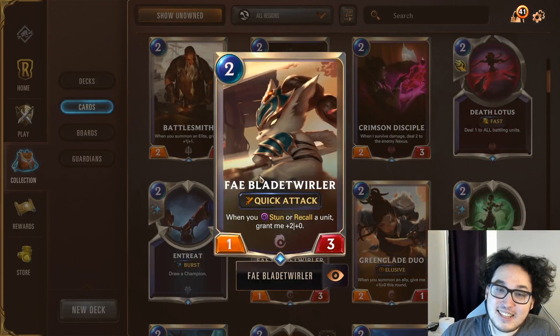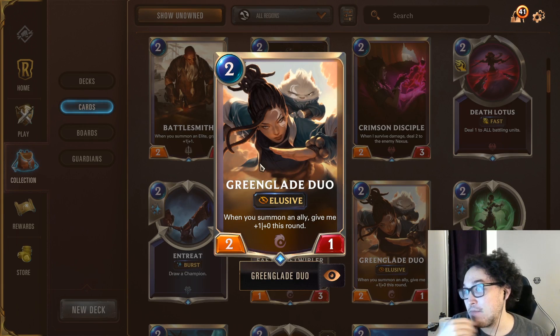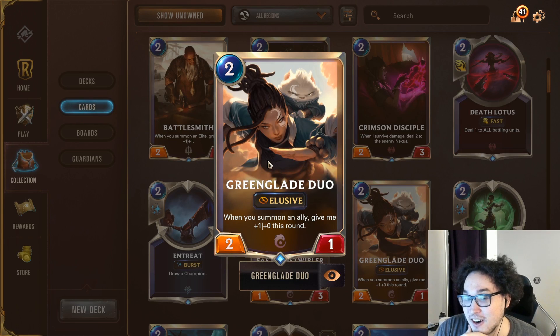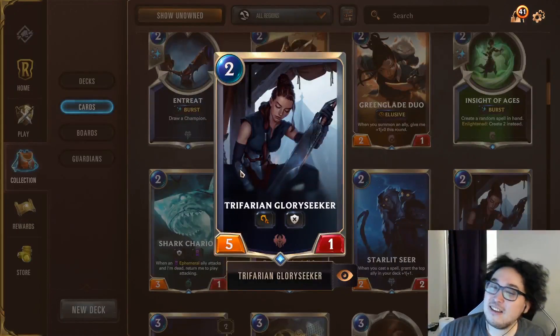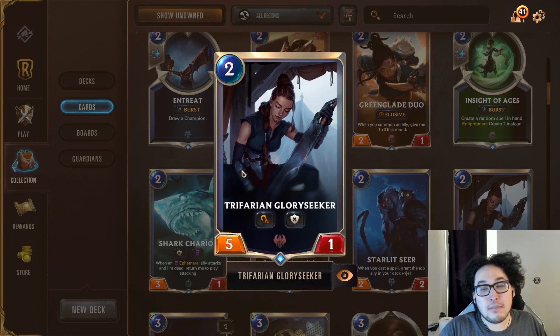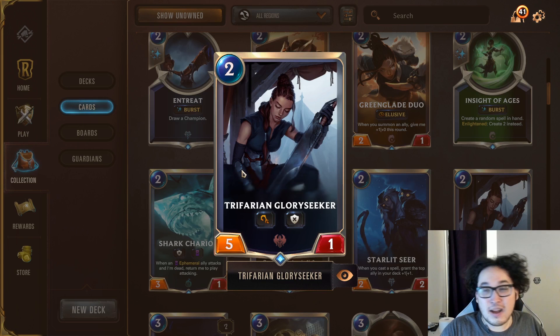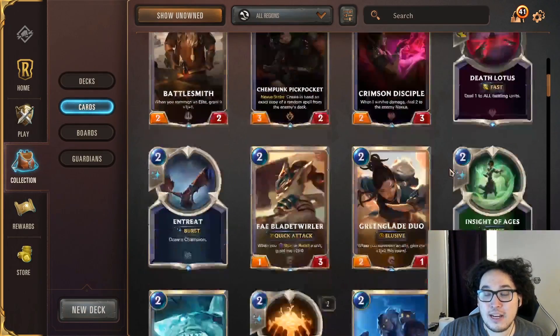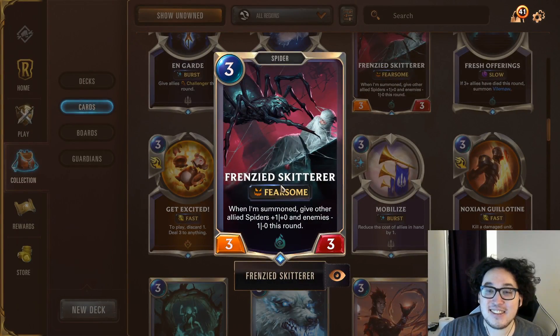Green Glade Duo — on summon an ally, give it +1/+0 this round — is one of the stronger cards in the elusive package and a great early craft. You can put it in any Ionia deck and it'll perform very well. Trifurion Glory Seeker isn't for aggro decks, but it's a powerful card in any Noxus deck that wants to slow its roll a little. In Noxus/Demacia decks running a slower package, Glory Seeker reliably hits value and has great combos with many cards.